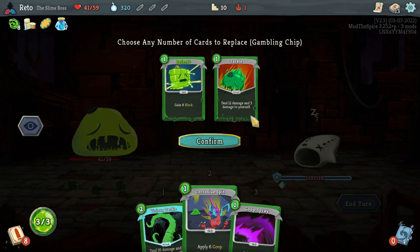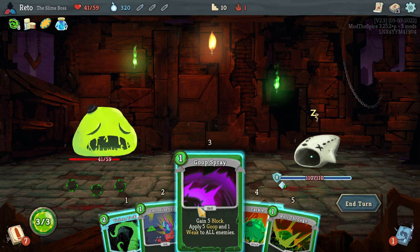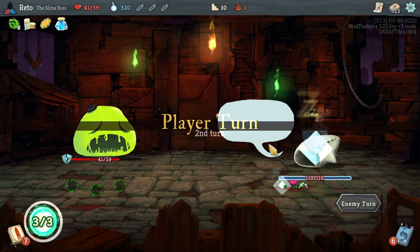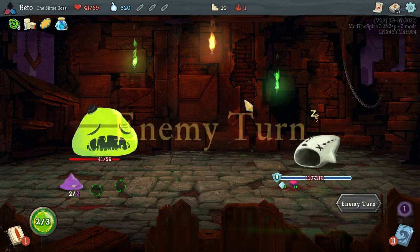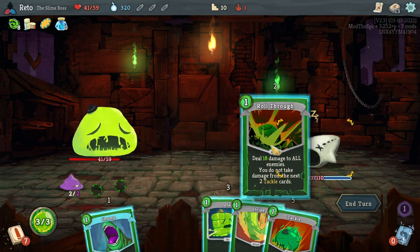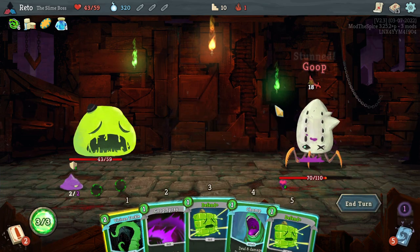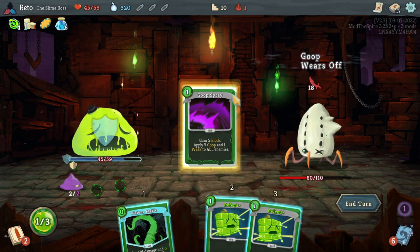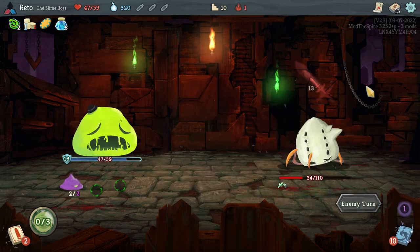Corrosive Spit — really nice. Set up goop, set up goop, set up goop. It's a pretty good damaging turn for a Lagavulin opener — I don't mind it. This is free. A chomp first, then I'm going to goop. Hit you with the free one. This is a strong build already, this is a really strong build already. I'm into it.